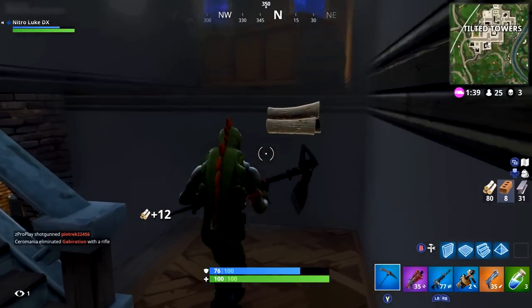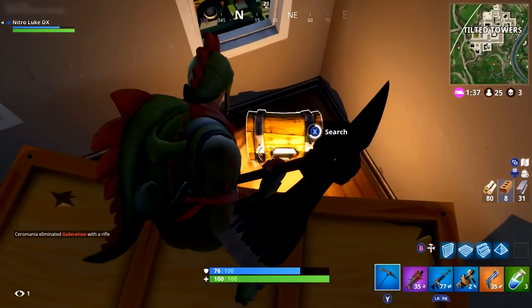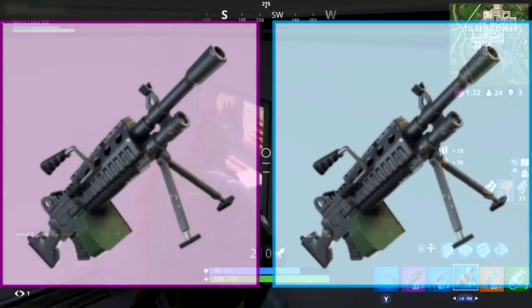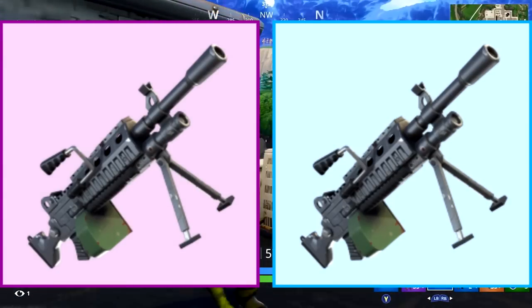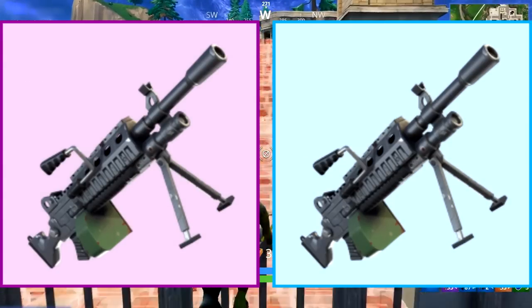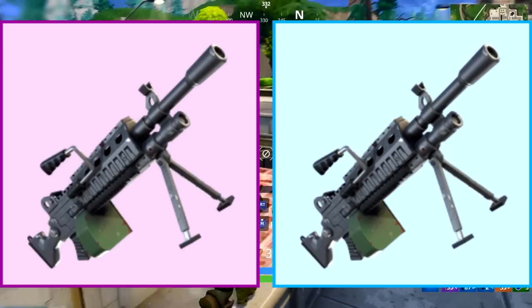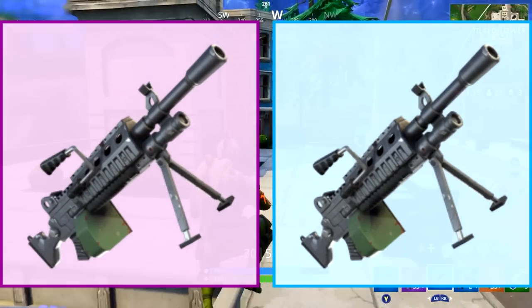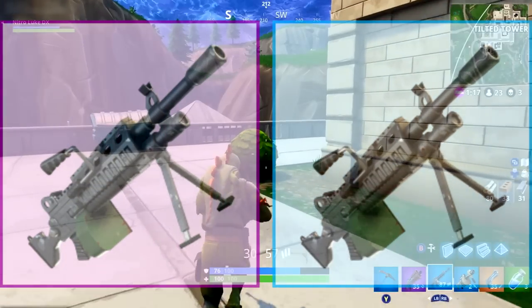Moving on to another epic weapon, which is an M249 SAW. It is an assault weapon — slow firing, high impact, automatic rifle with large magazines. This is basically a happy medium between the minigun and the light machine gun.